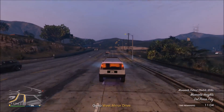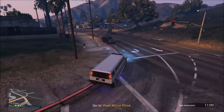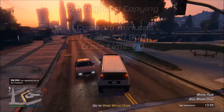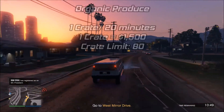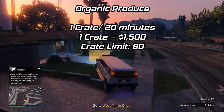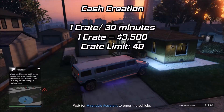Now let's get into the complicated math behind the nightclub business. Each category has different stats: how many crates you can hold, how much each crate is worth, and how long it takes to accrue each crate. Printing and copying accrues one crate every 15 minutes, it's worth $1,000, and there is a 60-crate limit. Organic produce accrues one crate every 20 minutes, is worth $1,500, and there is an 80-crate limit.